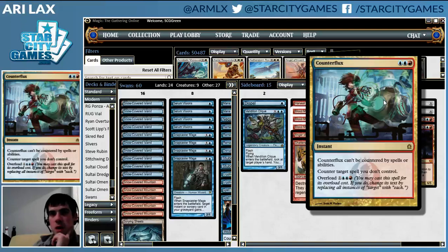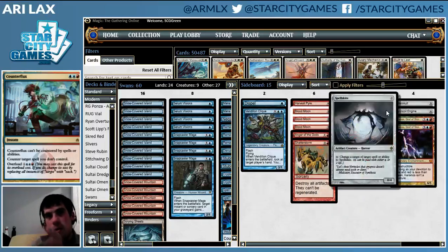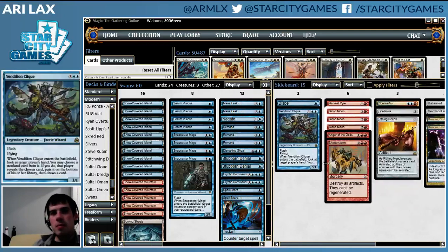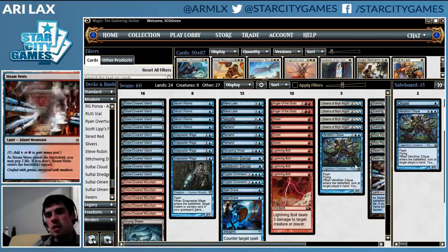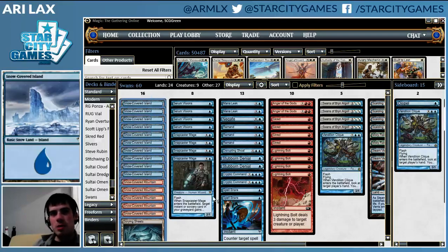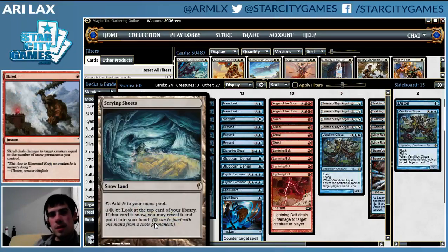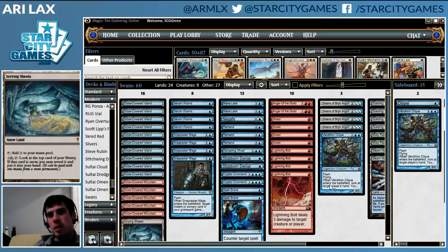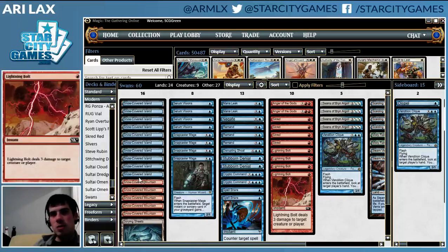Counterflux for fighting against decks like Scapeshift, where you're trying to hit their big counter card. You might not be able to win a counter war against them if they're going hard, but you've got Counterflux so they lose. And a Spellskite against all sorts of things — Spellskite is just a generically fine sideboard card; it's not going to be bad. One other thing I'd like to point out: there is a Scrying Sheets in the deck. I think it is a worse card than Desolate Lighthouse, but this is a case where you want every land you play to be a Snow land to maximize Skred. So it's fine — not the most powerful card on its own — but in terms of synergies, it does enough more than the lands you're already playing that it deserves a slot.